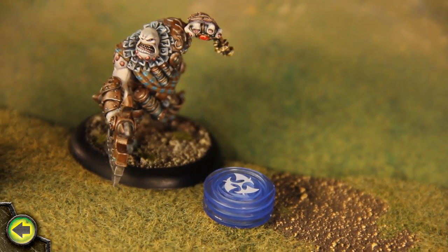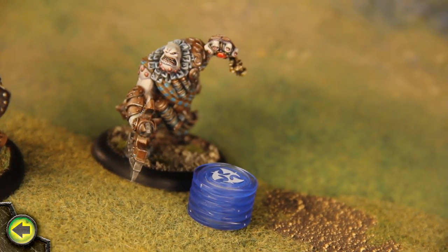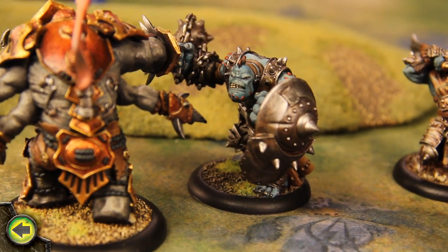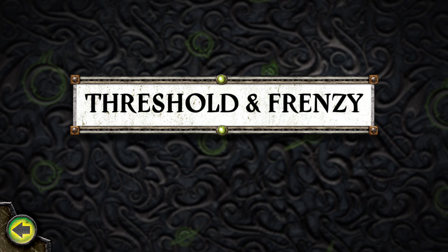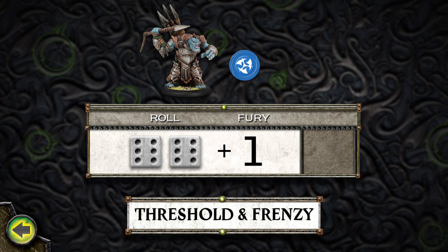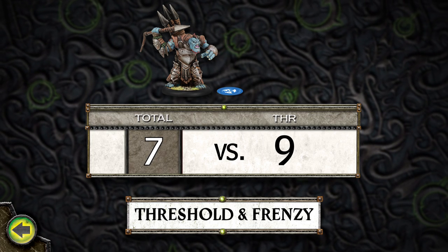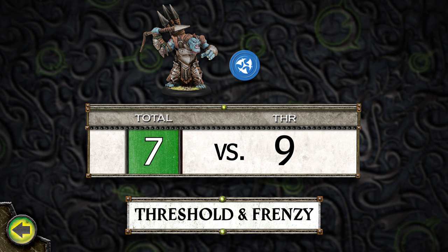Madrak still has three fury points left over from last turn. I leech one fury point from the bouncer and one from the impaler. Since Madrak cannot have more fury points than his fury stat of five, he is unable to leech the last fury point from the impaler. I spend one fury point to upkeep Surefoot on the Fenblades. Next, I check to see if any of my warbeasts still have fury points left on them. Since the impaler still has a fury point remaining, it must make a threshold check. Threshold checks represent a warlock trying to maintain control over a warbeast and keep it from frenzying. To make a threshold check, roll 2d6, adding the number of fury points on the warbeast to the roll. Compare the total to the warbeast's threshold stat, listed next to the fury stat on its stat card. If the roll is equal to or less than the warbeast's threshold stat, the check passes and the warlock maintains control.